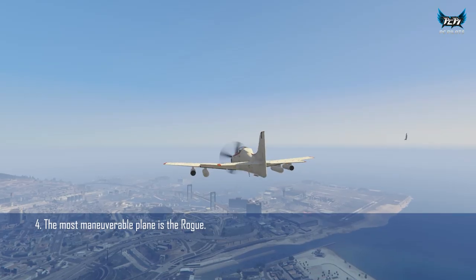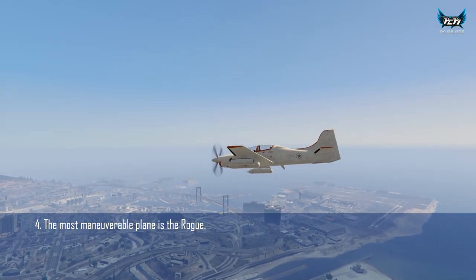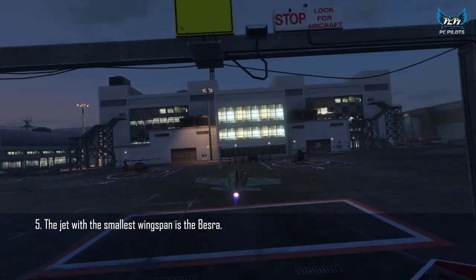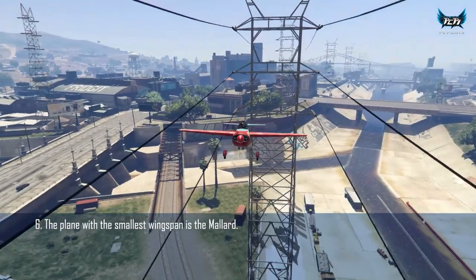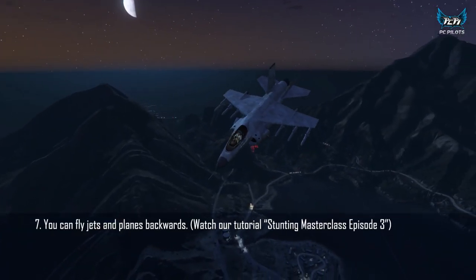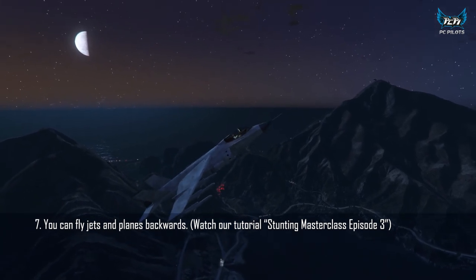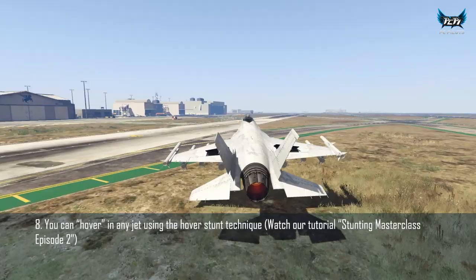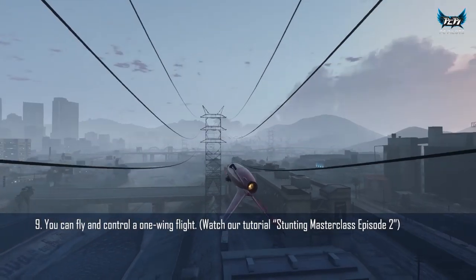The most maneuverable jet is the Pyro. The most maneuverable plane is the Rogue. The Besra has the smallest wingspan of all jets. The Mallard has the smallest wingspan of all planes. You can fly in reverse, you can do a hover in any jet, and you can control a one-wing flight.